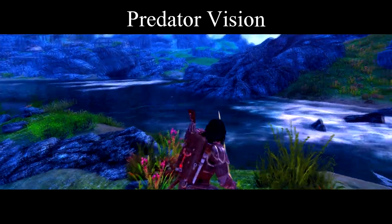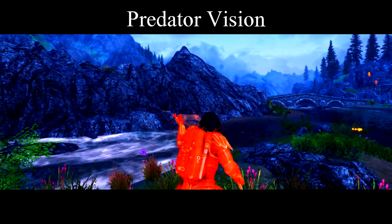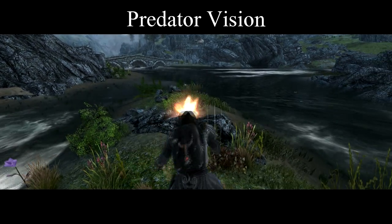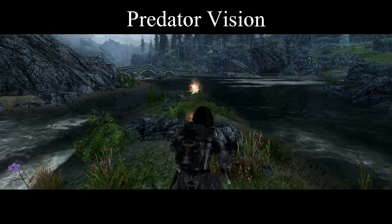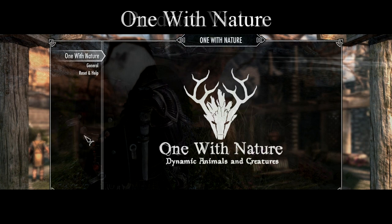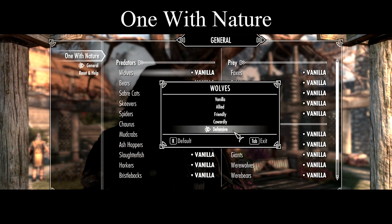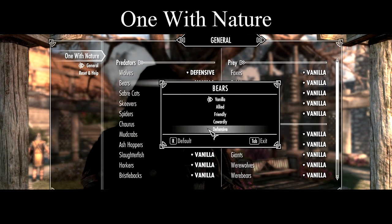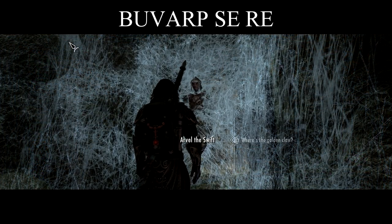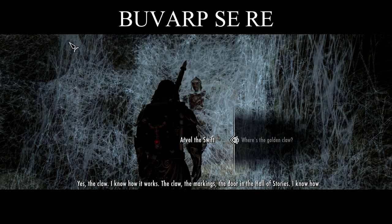Predator Vision adds Night Eye and Hunter Vision spells, as well as overhauling Werewolf and Vampire Night Vision so you can find your enemies in the dark before they find you. One with Nature takes care of some of the issues with foes in the wild, letting you customize the dispositions of wildlife to be as realistic or roleplay-oriented as you like. And speaking of roleplay, Barely Used Vanilla Actors Recycle Project, aka BOUVARP, will give you more options to interact with folks like Arvel the Not-So-Swift.